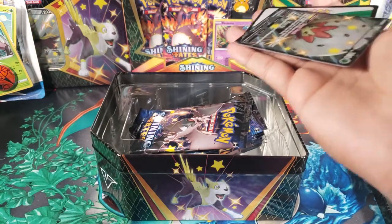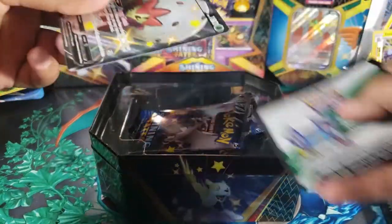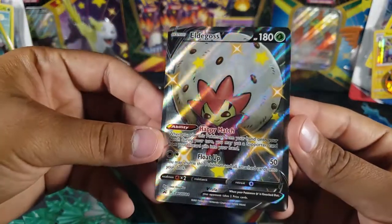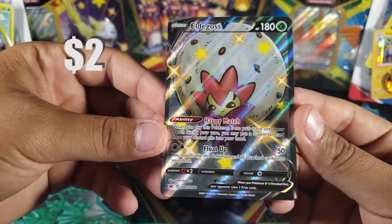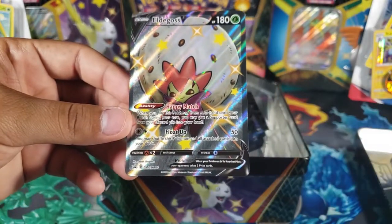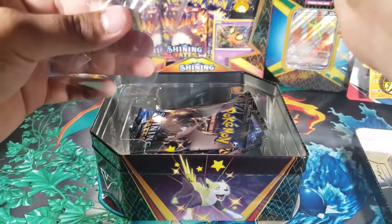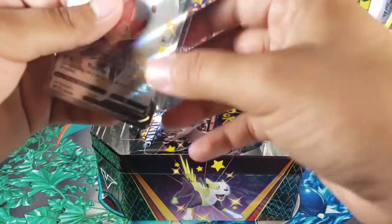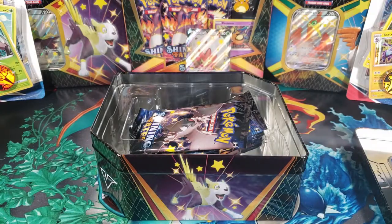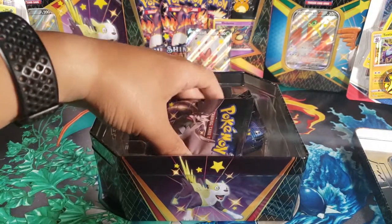It has the code right there as well, and I want to keep that to put it inside the Ultra Ball. Here we have the Elder Goss V card promo, Sword and Shield 84 — very cool card. It's a shiny Elder Goss, and even the promos are amazing.